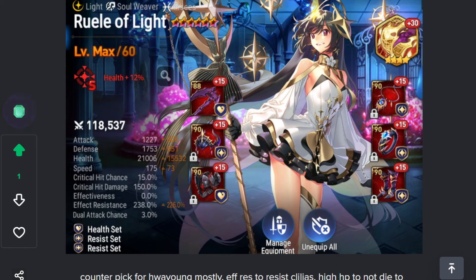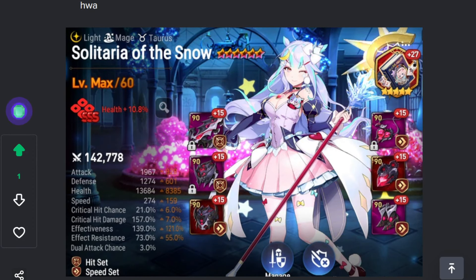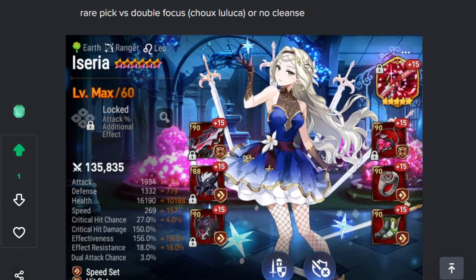Rewell — I picked this against Hua Young. I built enough HP to survive and enough ER to resist the Lilias usually. It's still a little experimental but I'm pretty sure this unit is decent. Solitaria — she kind of falls under speedy units but she's also support. I picked this unit when people would double up on Mo Shu and Ocean Breeze Ludica, so she has super value from canceling their focus.